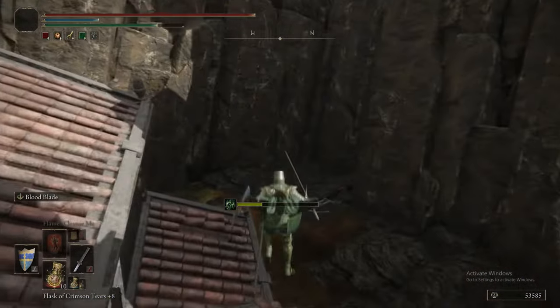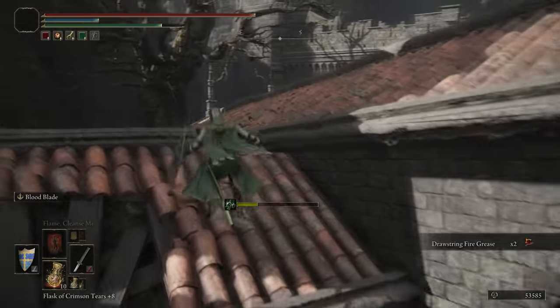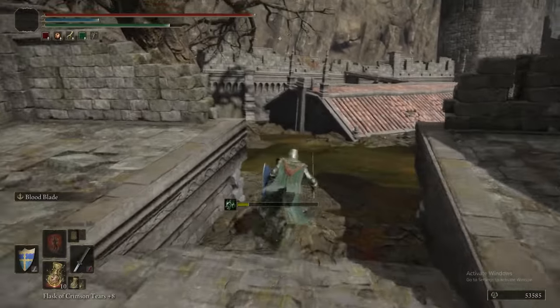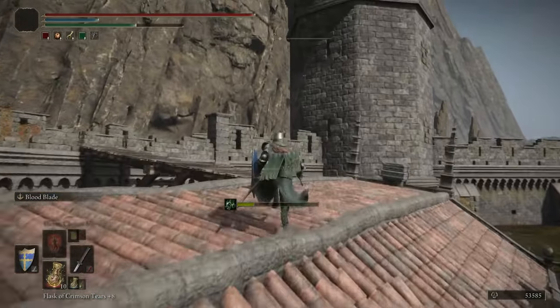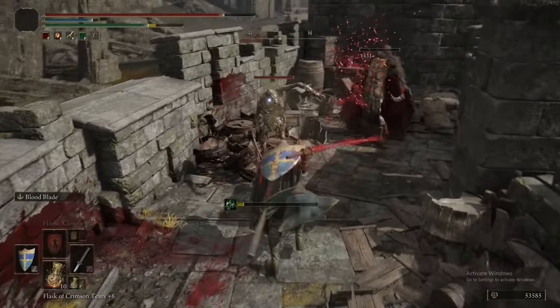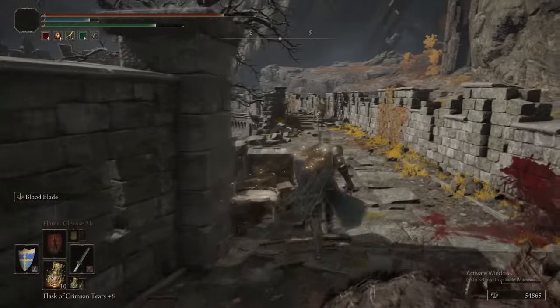Now we're in this little bit that has a lot of Basilisks. They only have one attack — they'll pounce at you and blow Death Blight clouds at you. So literally just run past them. They are not a threat, at least not in this big wide open area. There's one specific room where they are a threat, but we have a solution for that in our back pocket.